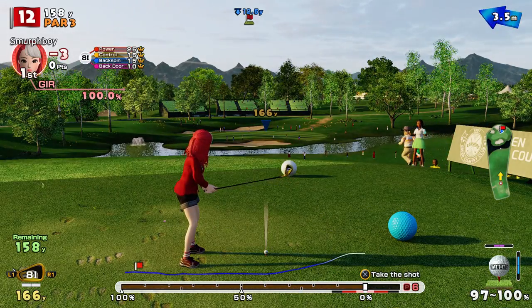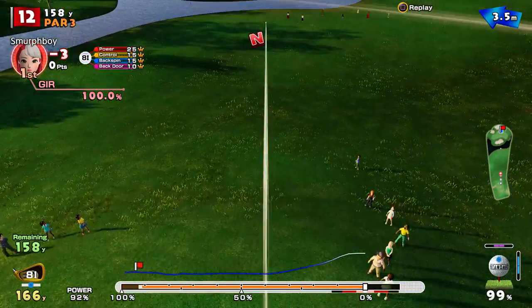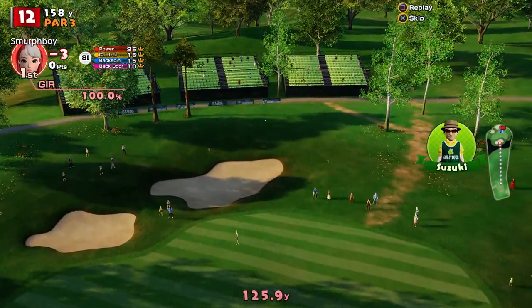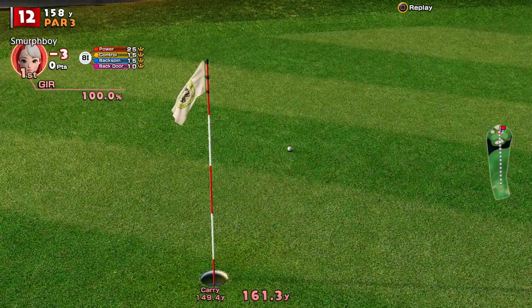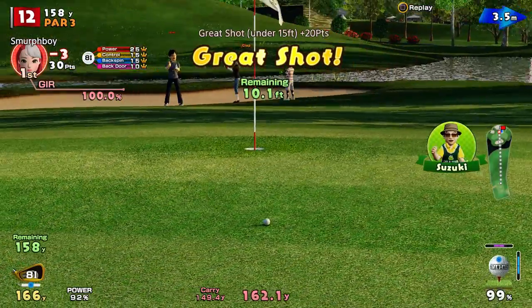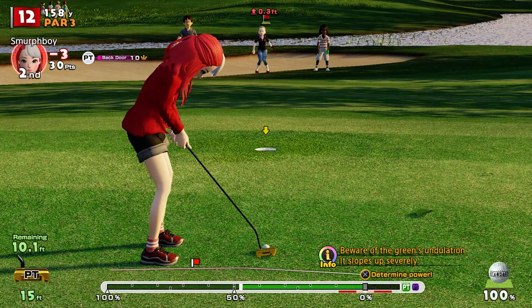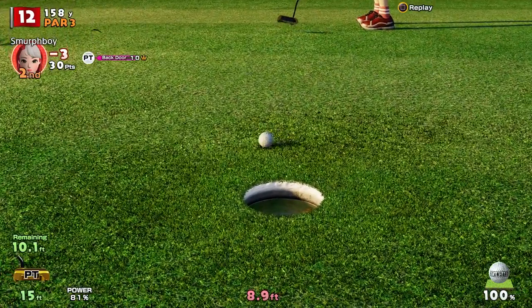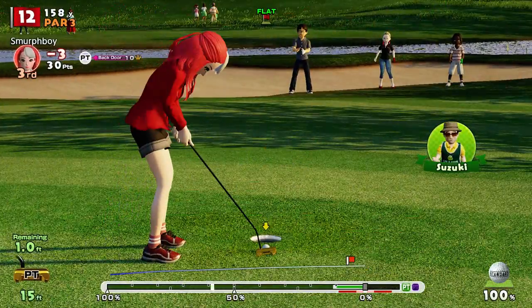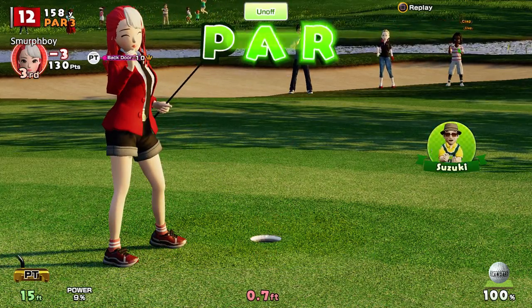Again, a bit of wind to deal with. Long way downhill. Get a super topspin, get it close. That's not going to be bad — it's going to be a couple of feet. It's a ten foot putt for the birdie. Looks pretty straight, just uphill. Not enough on it — that's a mistake. Misjudged the putt.